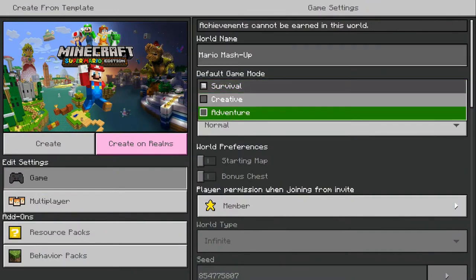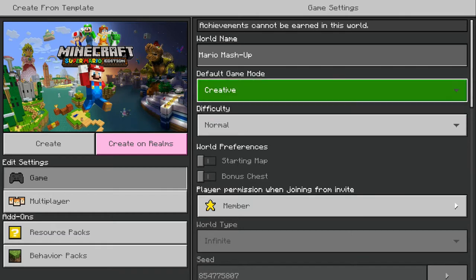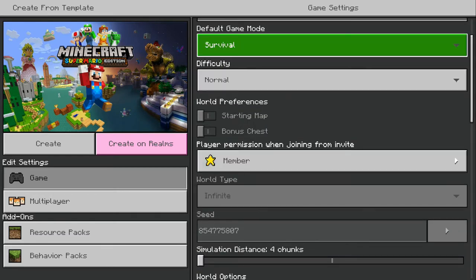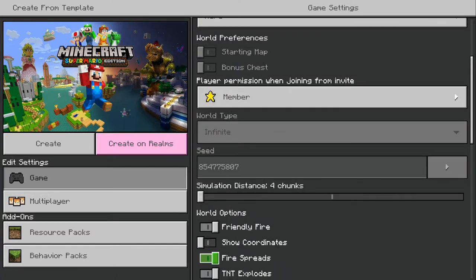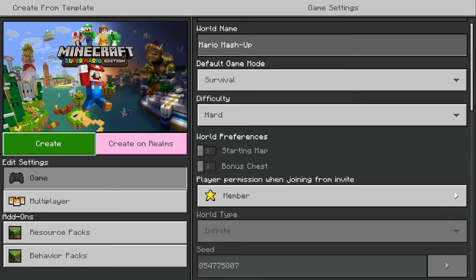Survival, creative, adventure — I want a challenge so I'm going to go with survival, hard mode. No cheats enabled.